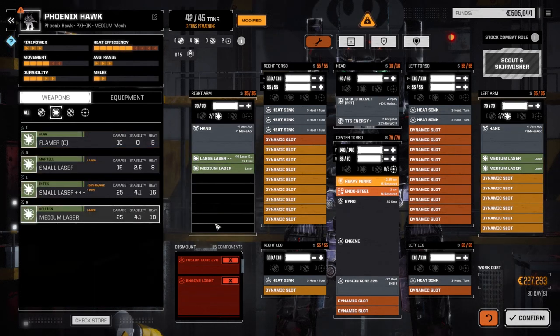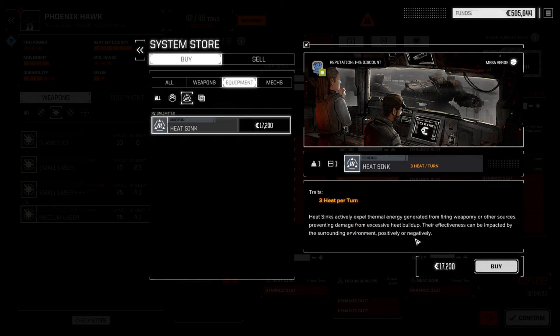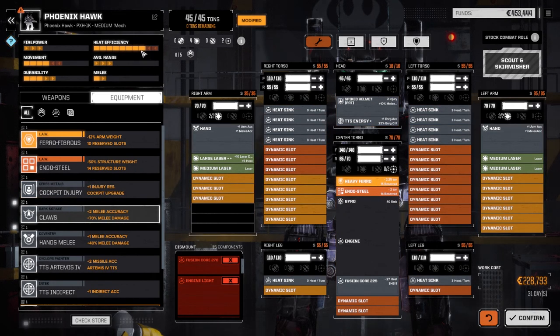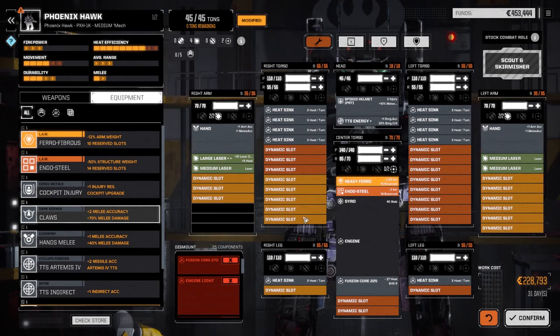Let's put in another medium laser and buy three heatsinks. I kind of hate buying heatsinks - it's one of the things you usually get a fair bit of on the battlefield. One, two, three. So if we cycle out one medium laser, we could do that a fair bit. Let's go with this - we'll use this guy as the leader of our light lance for now. The Wolverine is going to be replaced in the upper lance. Let's confirm this: 31 days, 228,000.